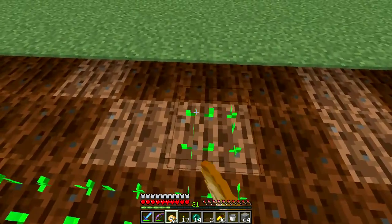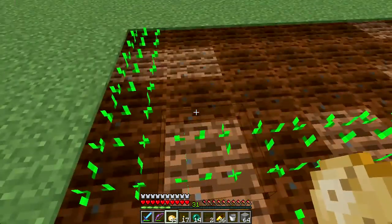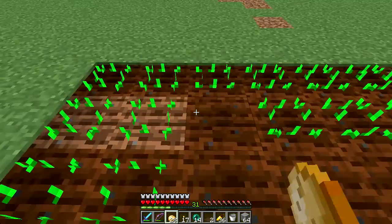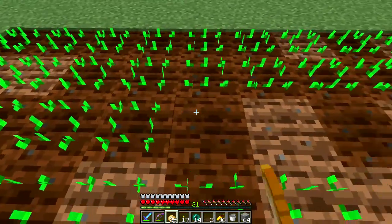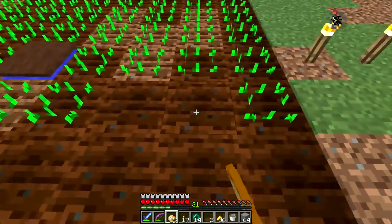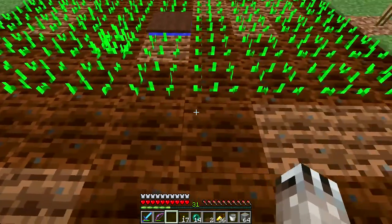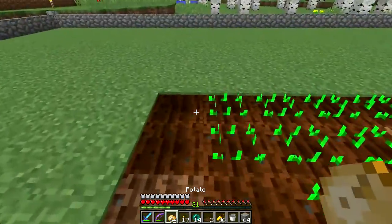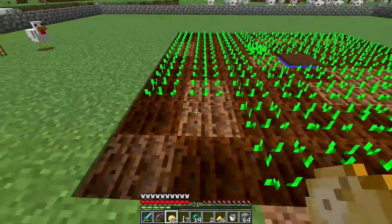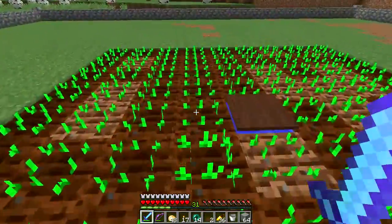This is going to be what sustains the village and makes the villagers willing to breed, because that's something they changed with 1.8. Before 1.8, if you had villagers together in a village and the number of houses sustained it, the villagers would just breed. Now you kind of got to coax them into it. And the way to a villager's heart is through their stomachs.